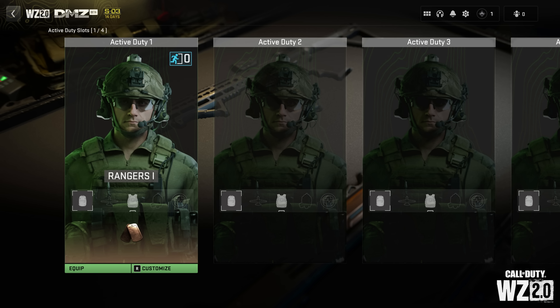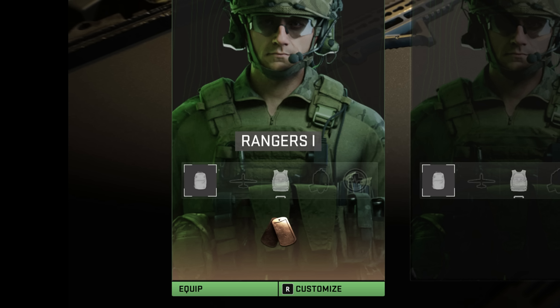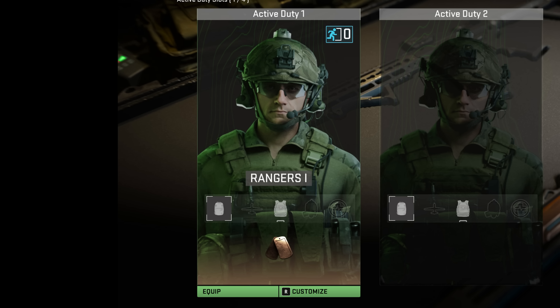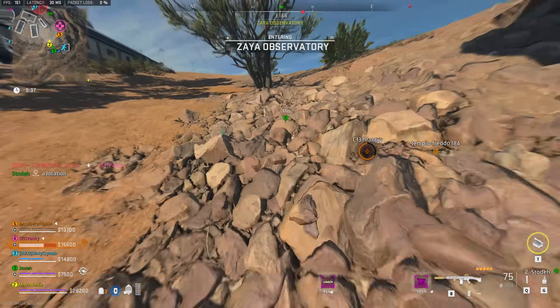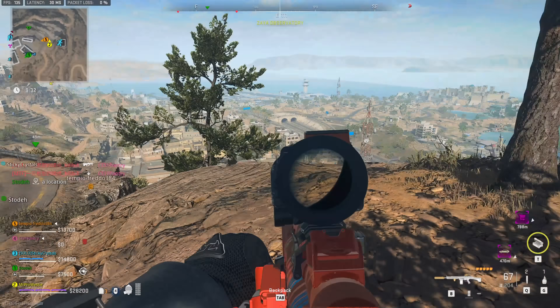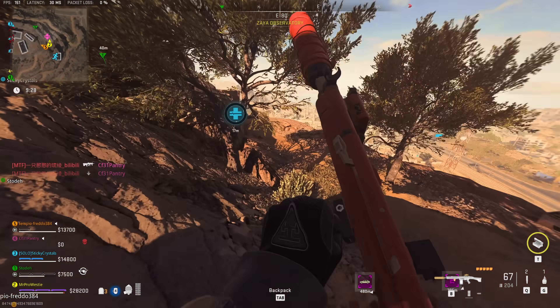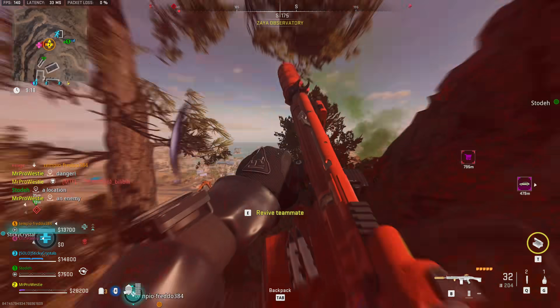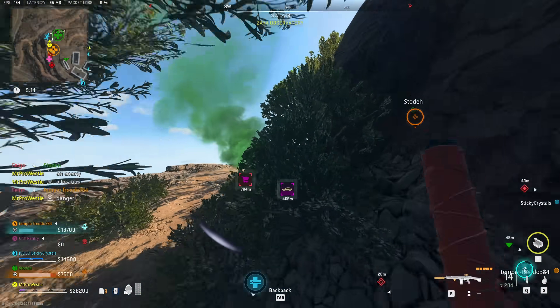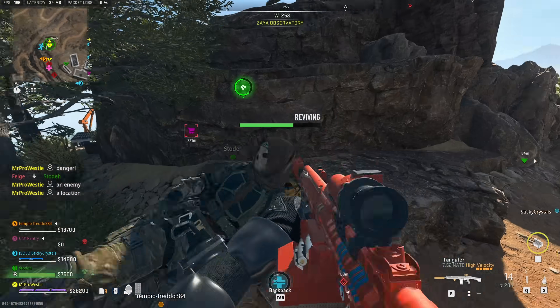Each operator slot will include a backpack, a killstreak, a plate vest, a gas mask and a self revive, and for each round of DMZ you can choose one to infill with. The menu also shows the extraction streak and dog tag rarity — bronze, silver, gold or Damascus — for each slot. So maybe you gear up one slot with a durable gas mask, a self revive, a UAV, a three plate and a large bag for your bigger mission runs, and another slot with only a two plate and a large bag just for focused looting. If you die, you've still got your other operators with all their more valuable gear attached.